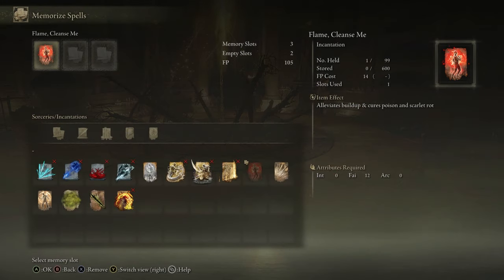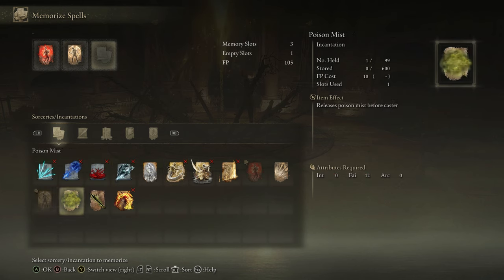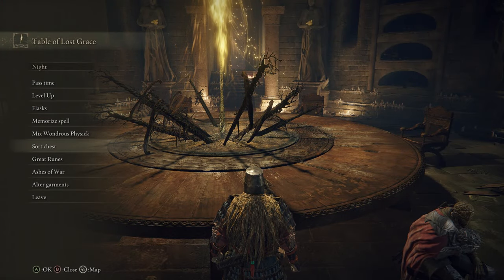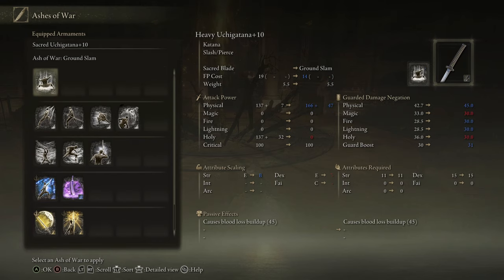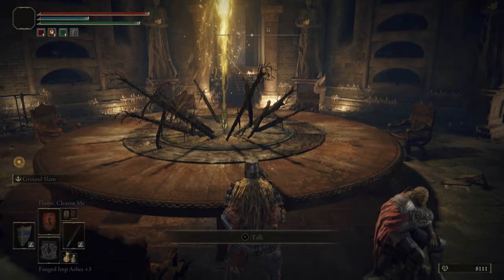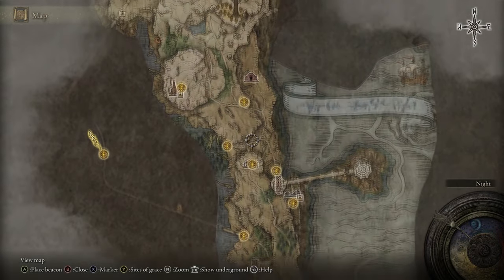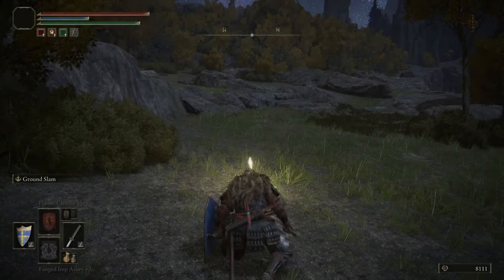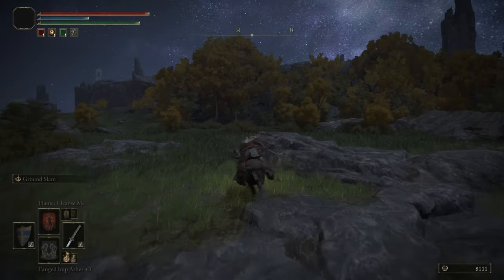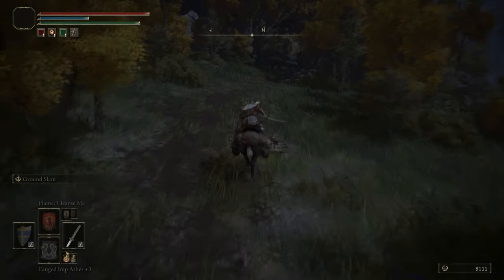We're going to memorise some spells now because they're becoming relevant. We've got 15 Faith and 12 Arcane. We've got Flame Cleanse Me. Flame Cleanse Me is the main one — spells to taste after that, whatever you fancy. The most relevant ones are Bestial Vitality for extra healing and Poison Armament. We'd highly recommend Flame Cleanse Me because it's so, so good.